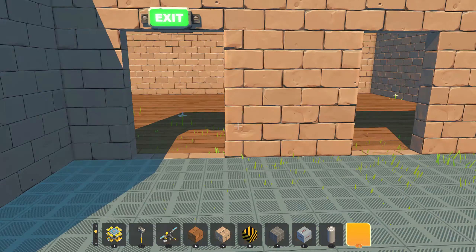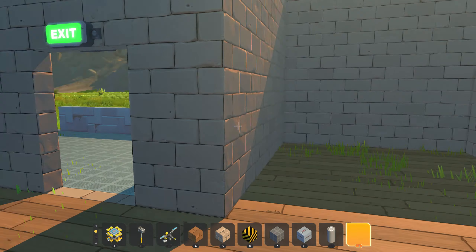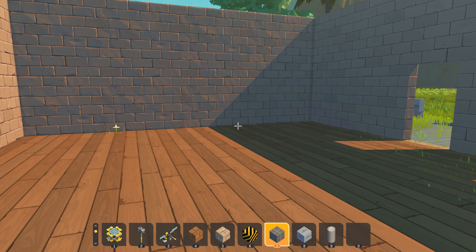Now this is a bit better. Is there a way I can make doors later? I'm gonna do that. But now we need their prison cells.